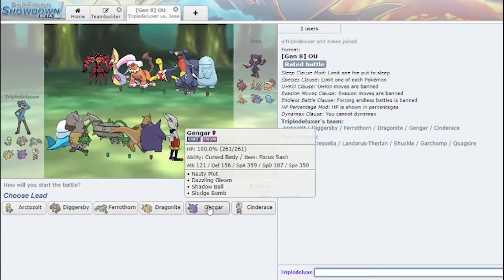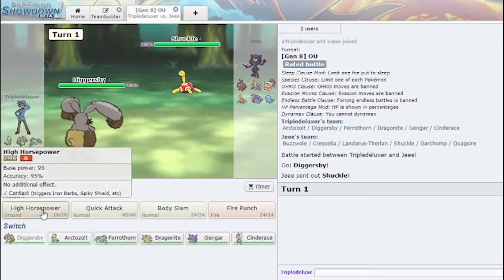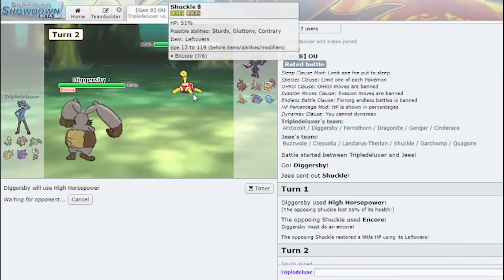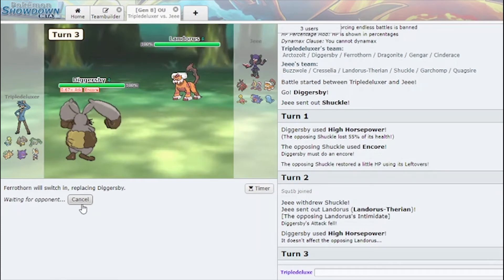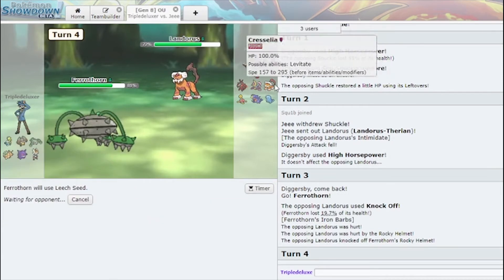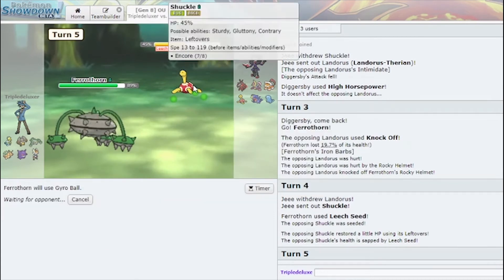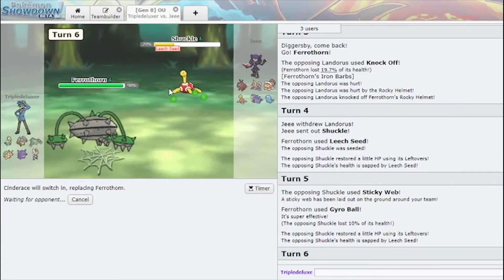Cresselia — this team is a threat, but I do have Gengar which makes it a bit better. Let me lead Diggersby. I can just High Horsepower here. He locked me into High Horsepower, which means he's likely switching. You're gonna get knocked off — I get a Leech Seed on something, which is just extra chip for me. Please set up Sticky Webs here. We go Cinderace, please put up Court Change.